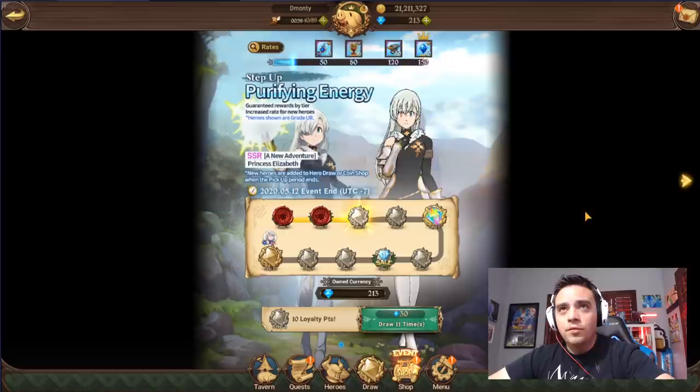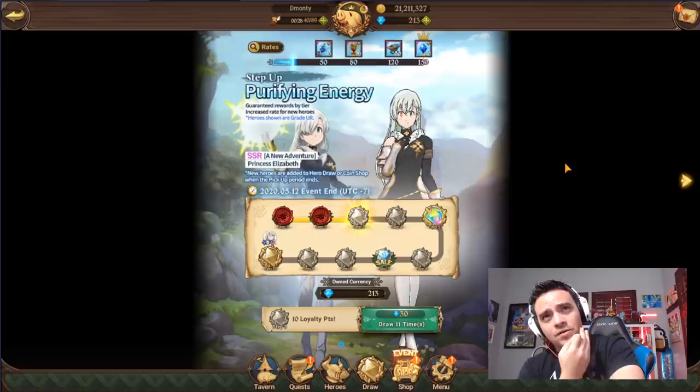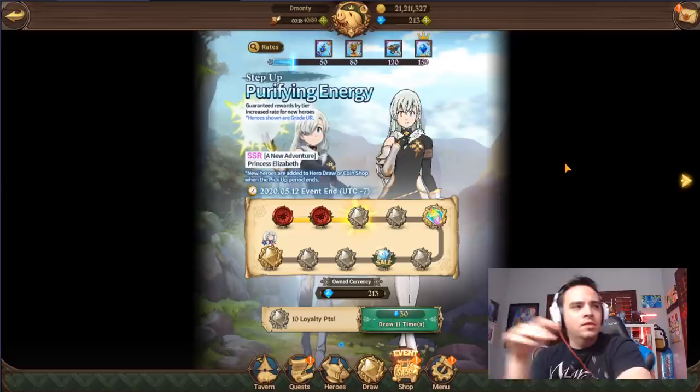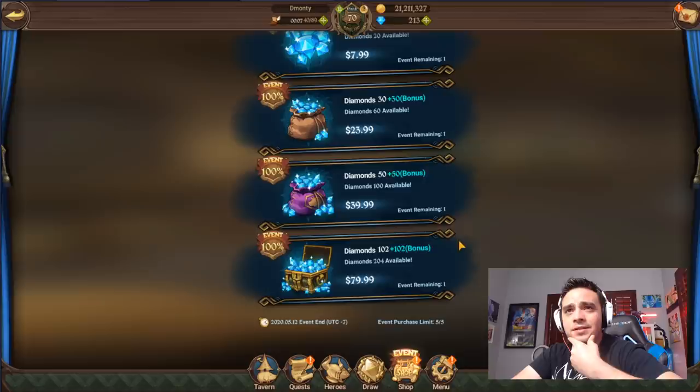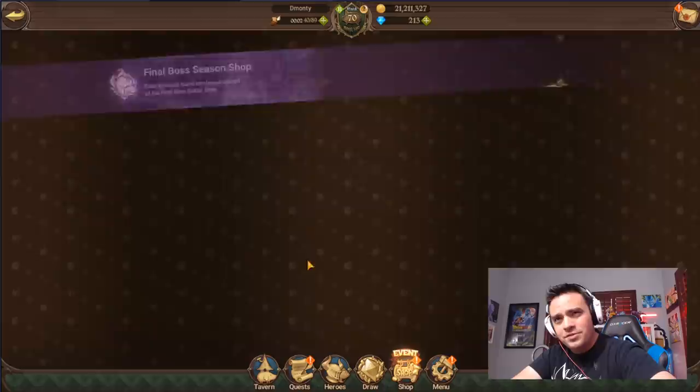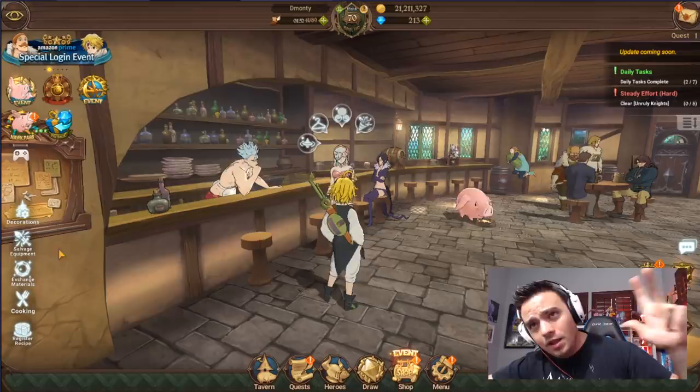So the only banners remaining — I really don't know what I want to do on this one. Let me know in the comments if you want to see me come back on this. This Elizabeth is not so good, but 3 multis guarantees you 3 SSR amulets. Really, saving for the next banner would be the smart thing to do. 90 gems is still like 40 bucks — I think it's a hard pass for me right now. Let me know in the comments if you summoned and what you got. Let me know if you're buying the Hawk Pass — I definitely am. I'll see you guys all on the next video. Laters.